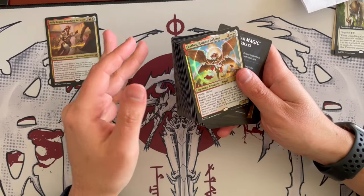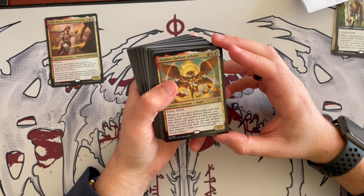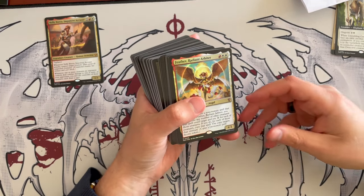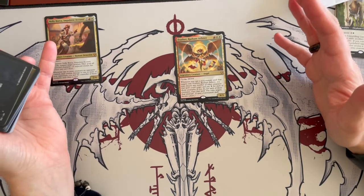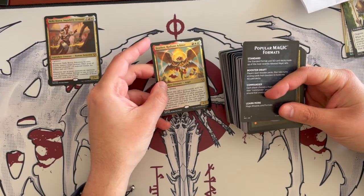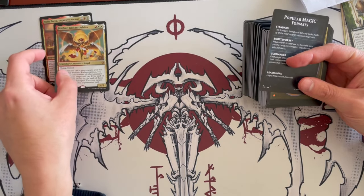Feather, Radiant Arbiter — that is nice, we also saw her in our collector's unboxing. She's a 4/3 angel that costs 3, with flying and lifelink. Whenever you cast a non-creature spell that targets only Feather, you may choose any number of other creatures that spell could target and pay 2 for each, and for each of those creatures, copy that spell targeting them. It's a prowess-style strategy. It could be synergistic because whatever buff you put on Feather you can spread to Nelly and others — it's a support piece and could be a very good commander in its own right.